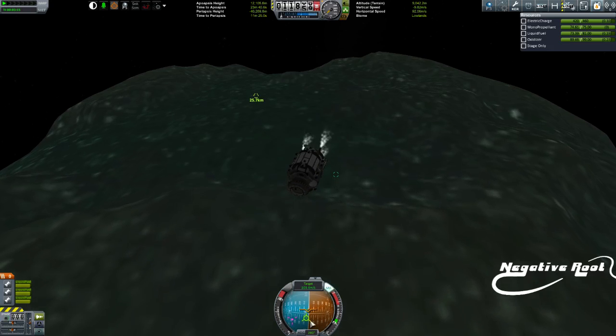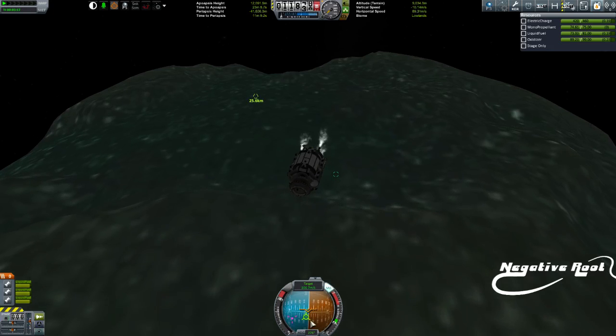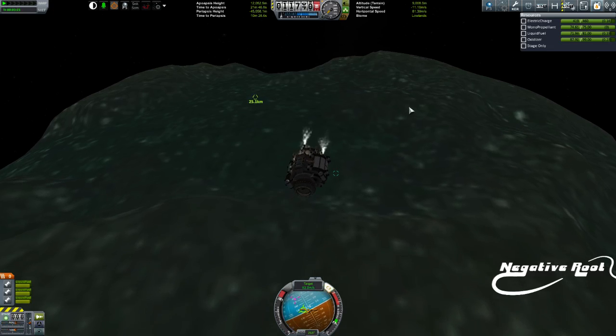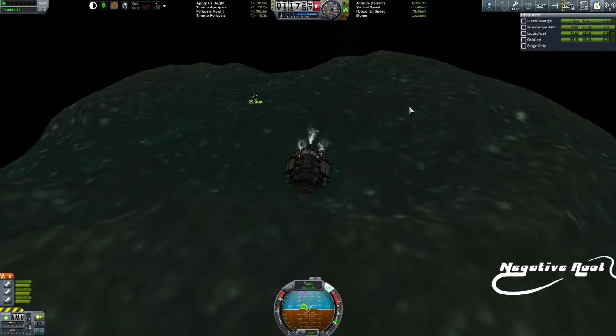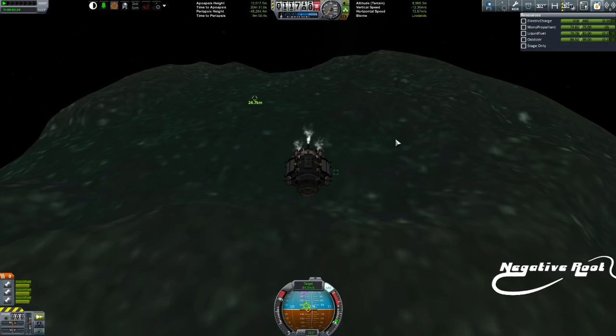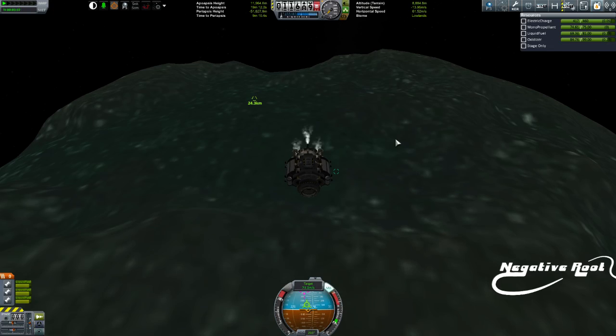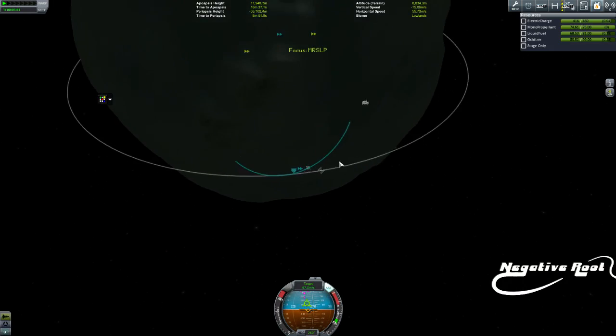Notice how my retrograde is now moving across the face of the navball. This is going to be extremely tricky because I have very very low thrust-to-weight. I need to keep pushing this towards that because right now you can see how I'm changing my orbit.